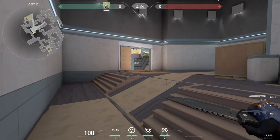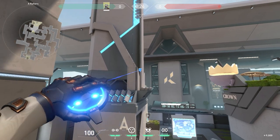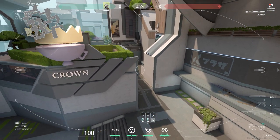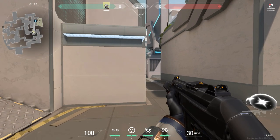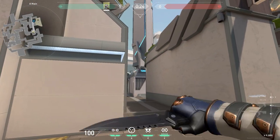The final camera spot is over at the A site and can be placed by aiming at the right hand side of A tower from heaven. Aim at the grey line between these two parts of the wall and place it as high as you possibly can. This will give you a good view of the ramp leading down to A and also anyone hiding in the corner of the site. Because this one is so high up, it's unlikely to get shot down very quickly, so it can be used to survey enemy positions or give callouts to team members that are pushing into the area.